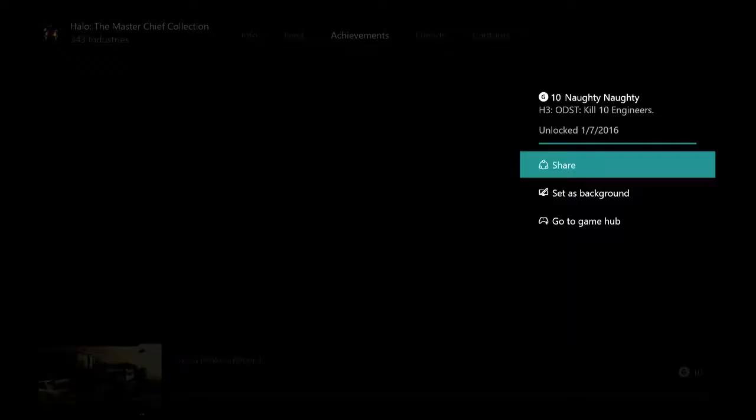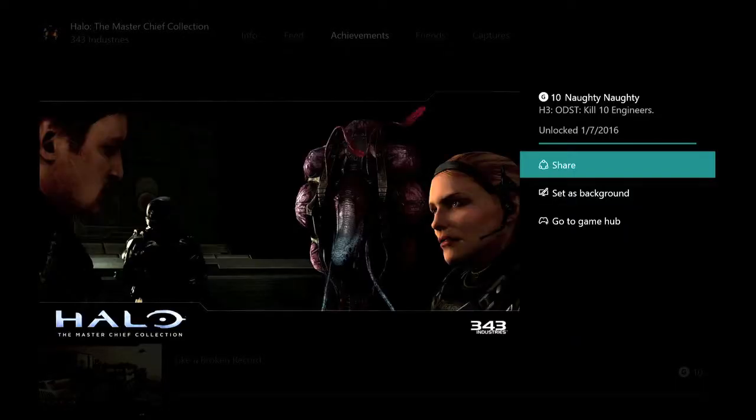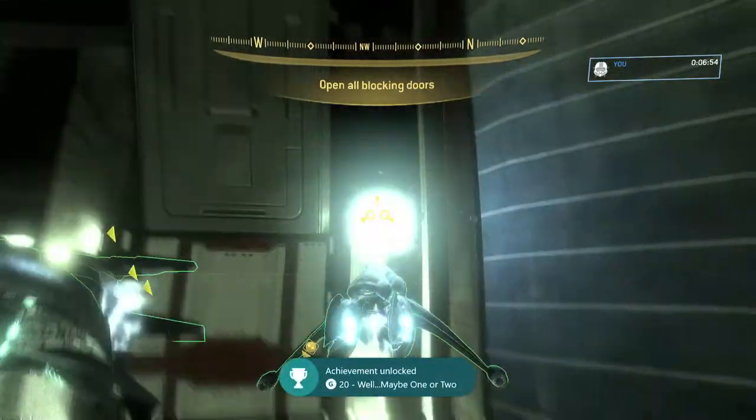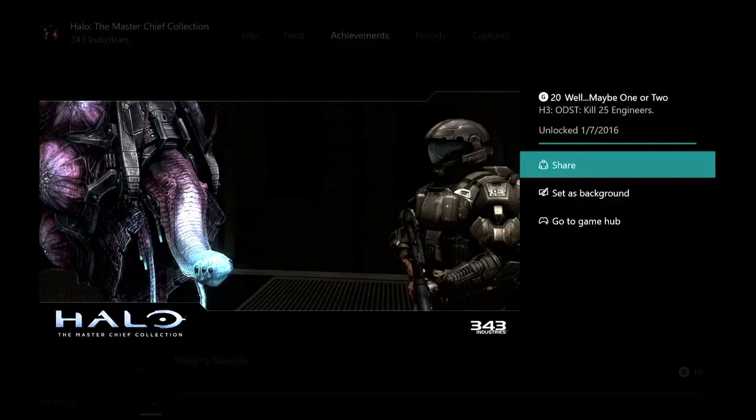Here's the first achievement — Naughty Naughty — for a 10 gamer score, for killing 10. The second achievement for 25 kills is going to be Well Maybe One or Two, worth 420 gamer score. And that's all there is to it.